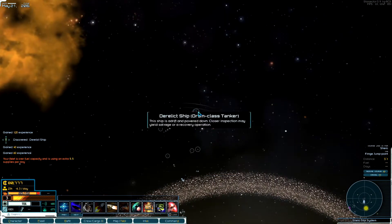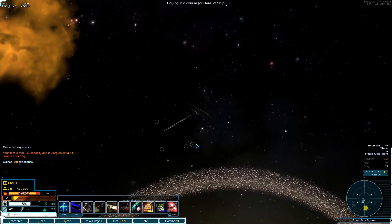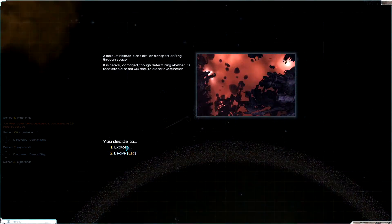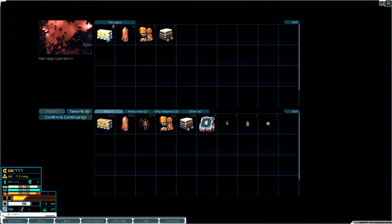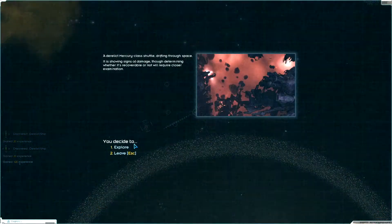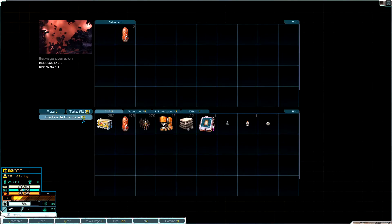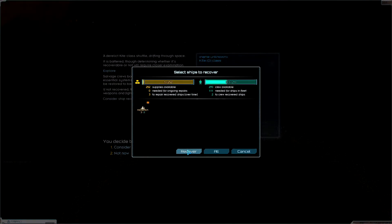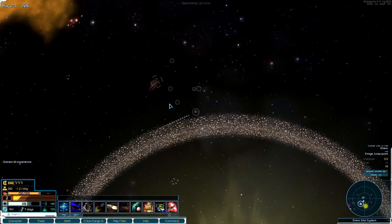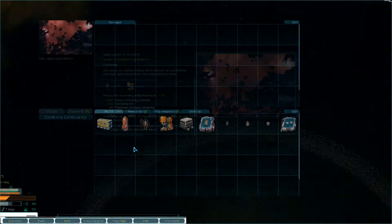This is wonderful — this is turning out just right. I'm over my fuel capacity, so unless I find another tanker I'm going to have to dump some fuel. A minor weapons cache — oh my god. I'm going to dump this extra fuel for now and we can come back and get it. We're also almost at maximum cargo capacity. There's a kite right here — I'll go ahead and recover it since it's small. I gained a blueprint — this is fantastic!